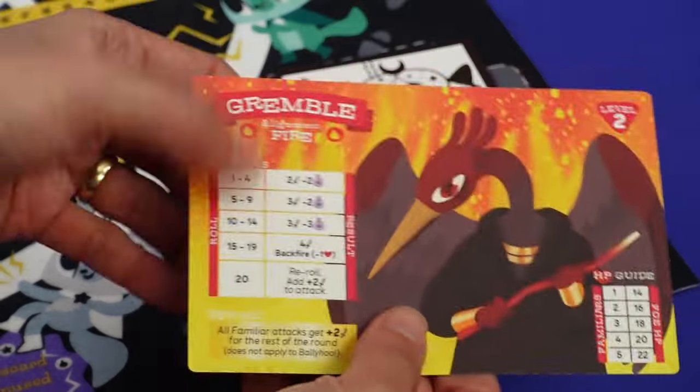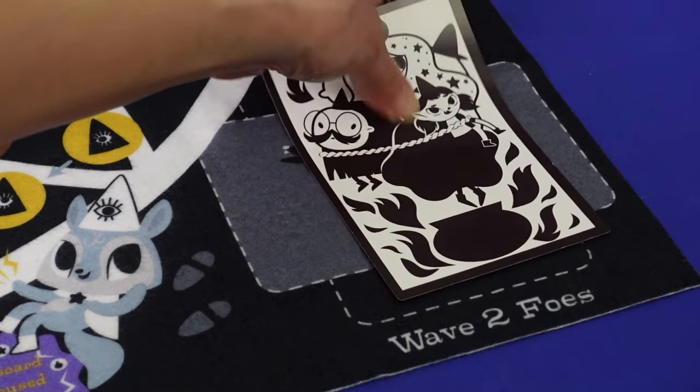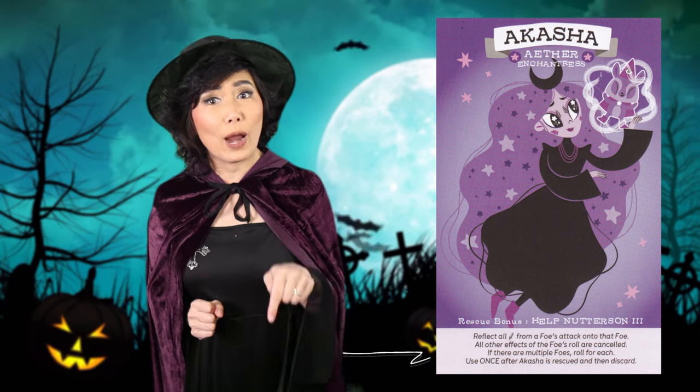New foes appear, your magic points are reset, and you get to release some witches and wizards. Akasha is released! Now in this next wave I get to use her special rescue bonus.